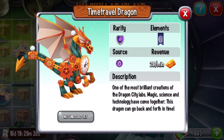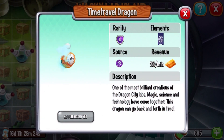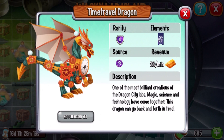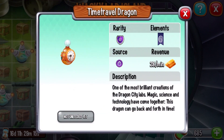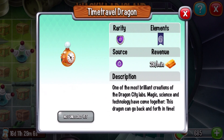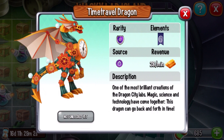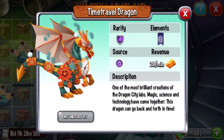Last dragon here — the Time Traveler Dragon. That looks super duper cool. Rarity: legendary. Element: legend. One of the most brilliant creations of the Dragon City Labs — magic, science, and technology have come together. This dragon can go back and forth in time. That's pretty cool.